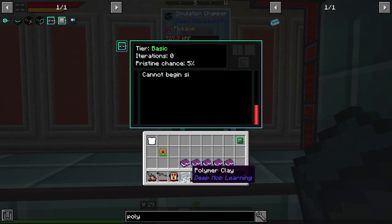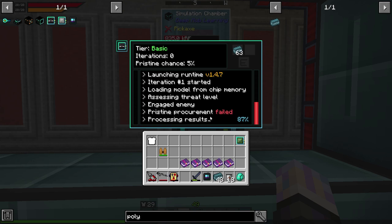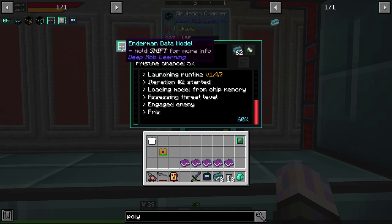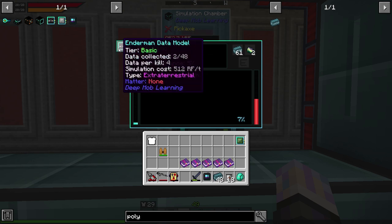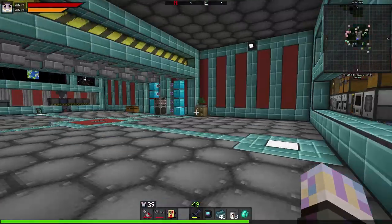All we have to do is pop the polymer into the simulation chamber. What it's basically doing is simulating a battle with an Enderman inside the machine, and because of that you get some drops. We only have a five percent chance for pristine matter right now. Once we get a pristine we can take it to the loot fabricator and convert it into Ender Pearls. You'll notice the data just went from one to two — when it hits 48 it'll level up from basic to advanced, similar to manually killing Endermen.